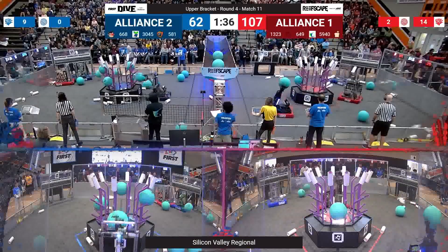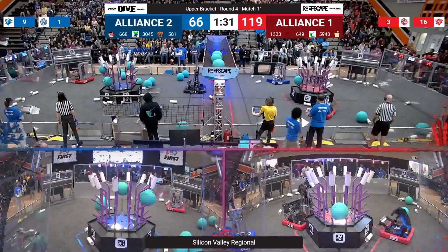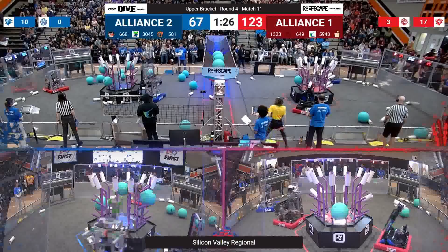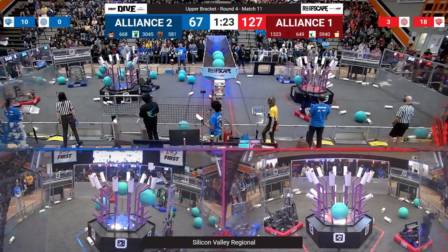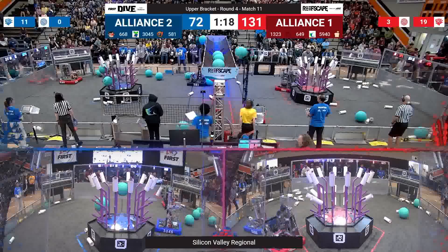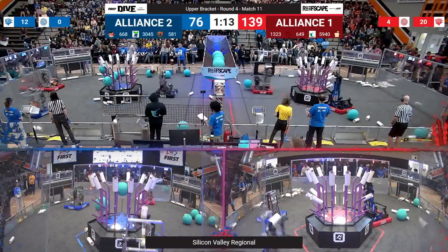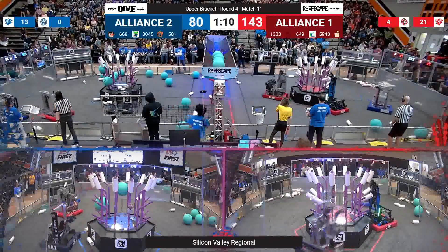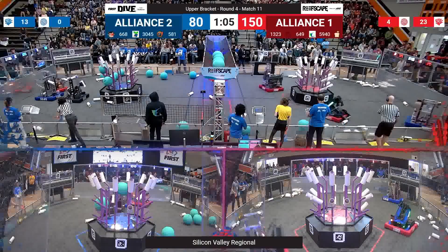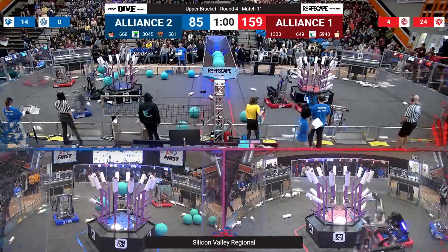The blue alliance almost filling out the entirety of that top level. The red alliance continuing to cycle intermittently between coral and algae in the barge. That top level on the red alliance side is entirely filled within the first 35 seconds of the match. 581 picks up algae from the barge — held sideways in the end effector — unfortunately doesn't quite go high enough to score. 581 placing another coral on that third level of the reef; 5940 ground-intaking from the midline, picking that up and placing it. 1323 starting to score that second level now.